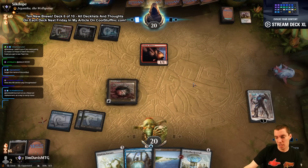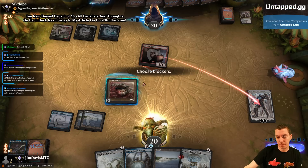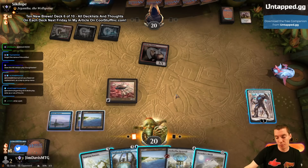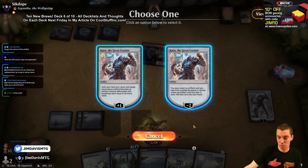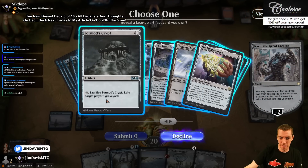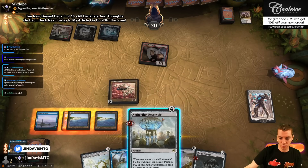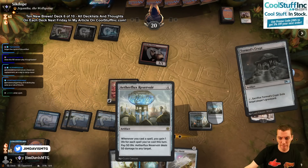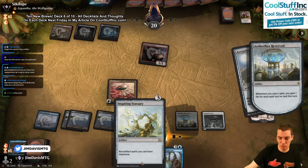What a jerk. Block — Quarter Shield for days. I think we just get Torment's Crypt, cast it, then play land, Reservoir, and try to kill them next turn. Statuary next turn, yeah — they just burned a Kolaghan's Command pretty aggressively. They might have another one to kill the Reservoir, but we'll figure that out when it comes to it.